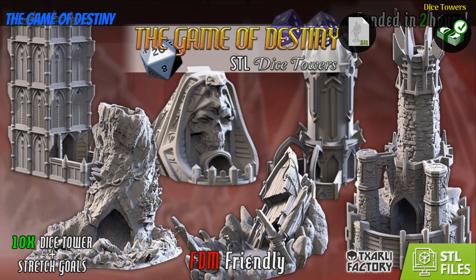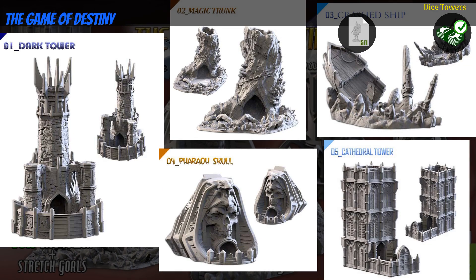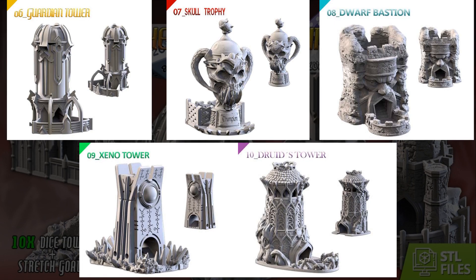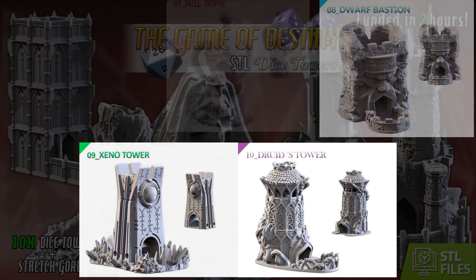The Game of Destiny, printable dice towers by Charlie Factory of Spain, their 16th Kickstarter campaign. This is a set of 10 different dice towers slash terrain, in an array of different styles and genres, with more in the stretch goals. You can get the whole set, and you can also get a commercial license. This campaign ends on September 22nd, with rewards expected in October.